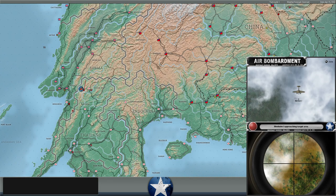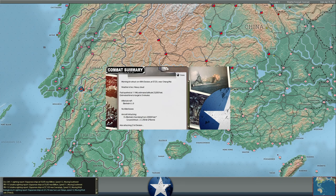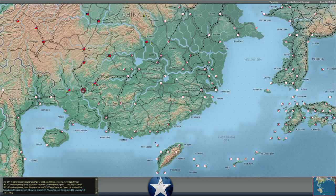Nine Blenheims here are attacking some Japanese troops to the east of Pegu. Looks like it's the 21st Imperial Japanese Army Division located here, just west of Chiang Mai. That's some good intelligence to have.